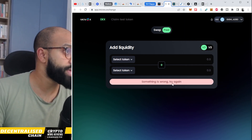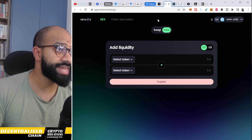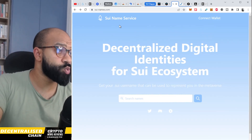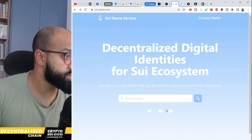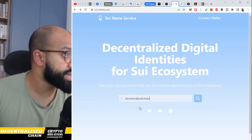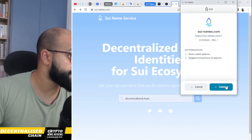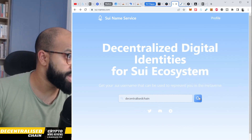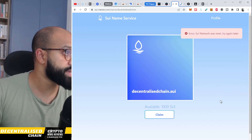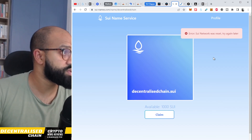That's pretty much all you need to do on all of these dApps. Another one is the SUI Name Service, similar to Ethereum Name Service. Connect your wallet, check if your name is available, and go ahead and claim it — it costs 1,000 SUI test tokens. Approve that and it's been given to you.